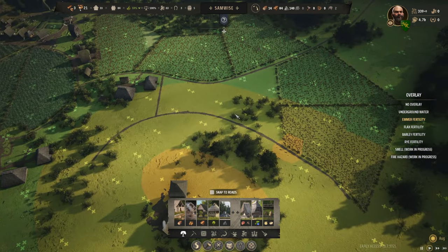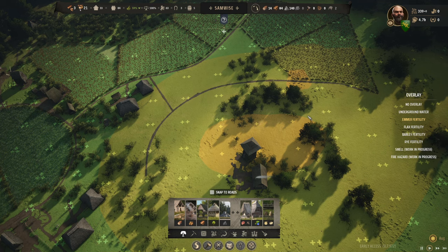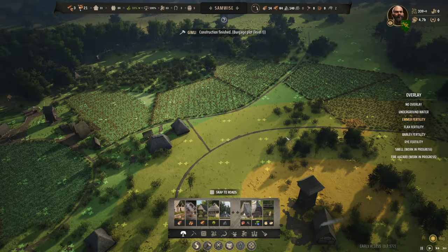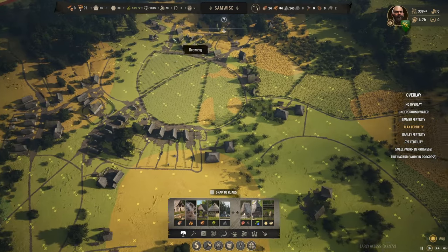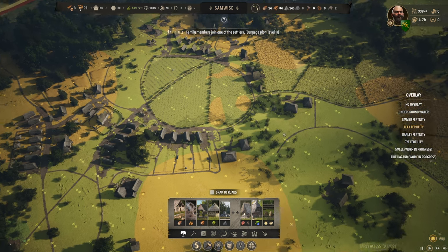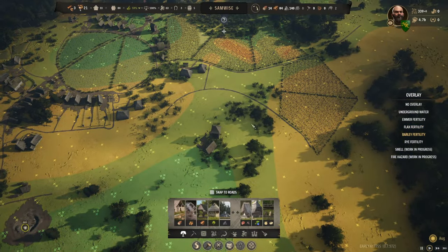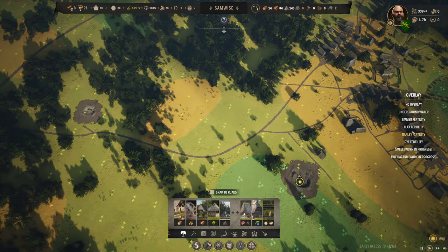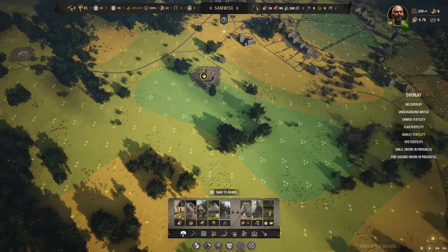There's a little nub over here we may as well make use of for the farm that's going to be in this area. There was going to be a farm here to capitalize on this area. I think they nerfed emmer — this was all dark green before because I was going to emmer this field, I just didn't because the trees hadn't been taken out yet. Now I'm not seeing a lot of the dark greens around like I used to.